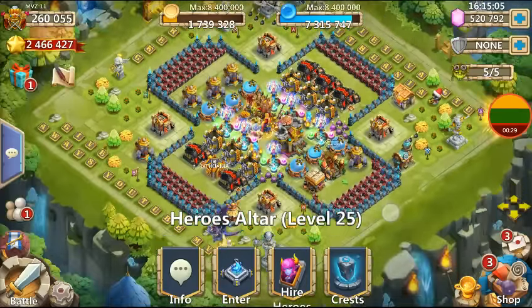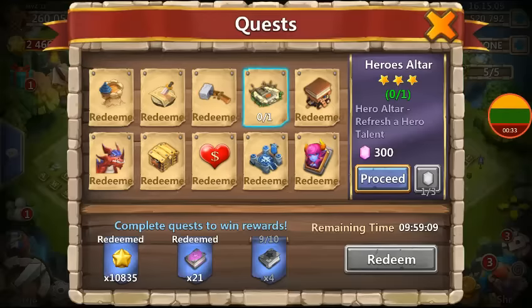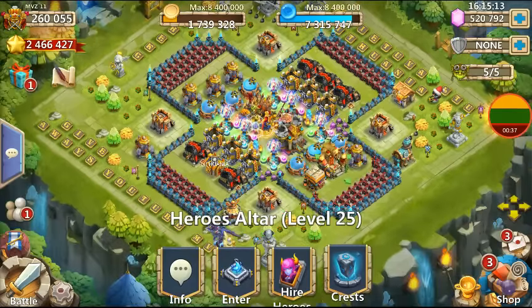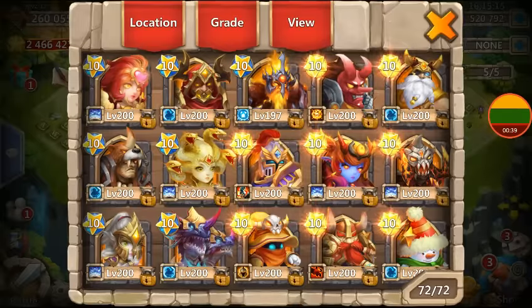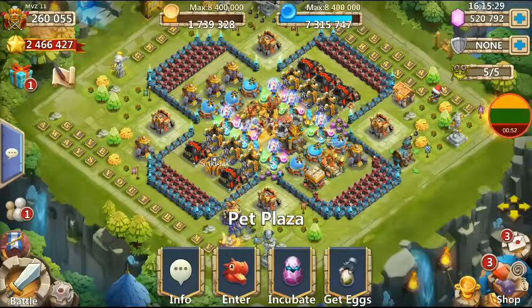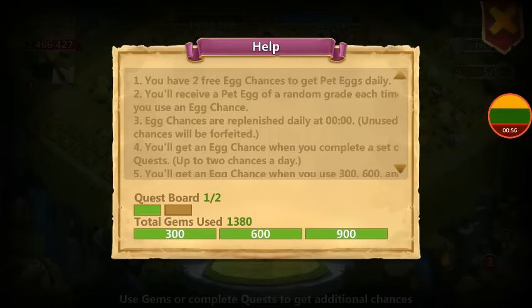I'm sure IJG increased the odds of getting talent refresh because they know that if we roll a good talent we usually keep it until we get the correct hero. So what they try to do now is force us to place that talent on a hero which wouldn't be ideal or one we don't have yet.